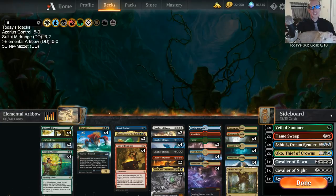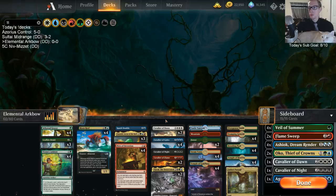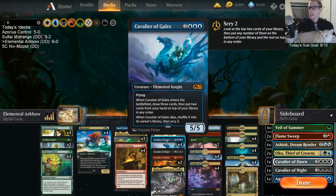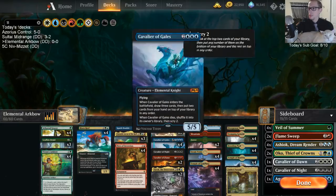Welcome everybody on Twitch Chat and everybody on YouTube watching this video for some Elemental Arc Bow. That's right, we are bringing the Four Horsemen to standard. If you ever played Four Horsemen in Legacy, you know what I'm talking about. We got Cavalier of Dawn, Cavalier of Gales, Cavalier of Night, Cavalier of Flame — the Four Horsemen.